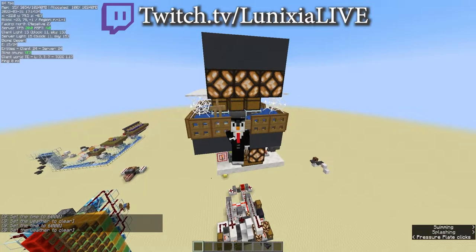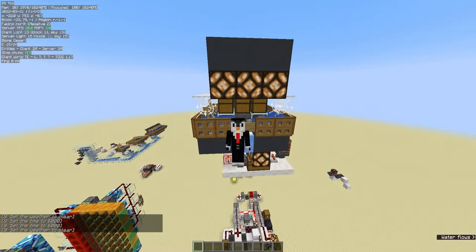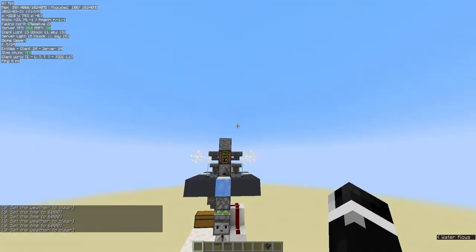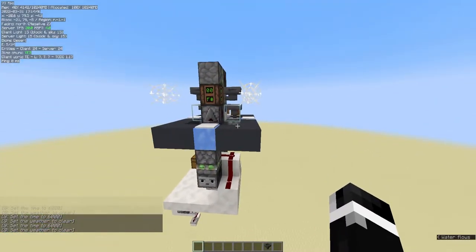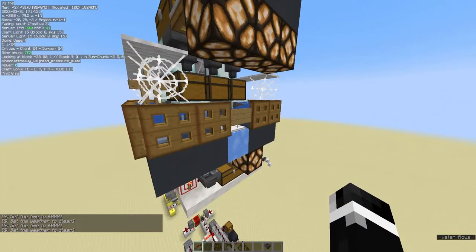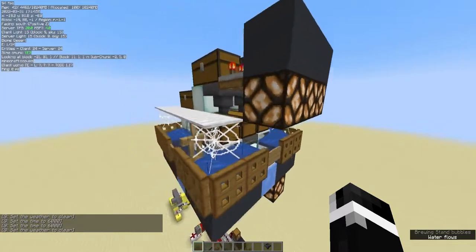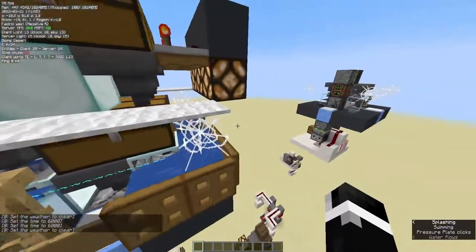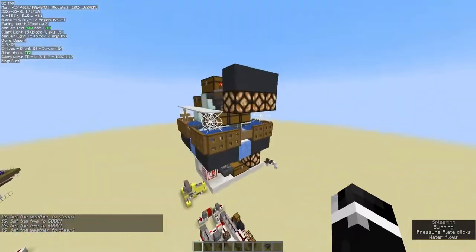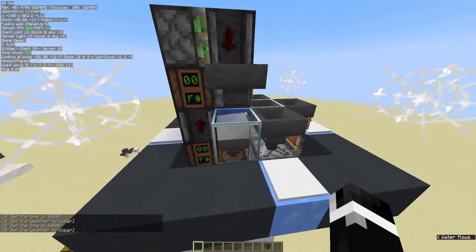Hello everyone and welcome to another redstone build. Behind me is an armor stand and a water stream going through cobwebs for the perfect timing to make potions. For those of you who want to get right down to it, this world download will be in the description for you to mess with, as well as a Litematica schematic if you have the fabric mod. For those of you who want to watch the video and see how this all works, feel free to join me on that little adventure.